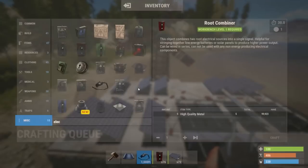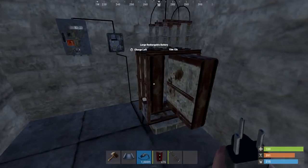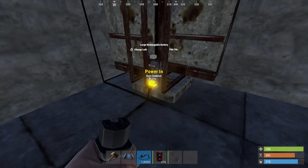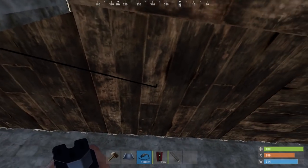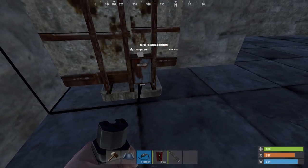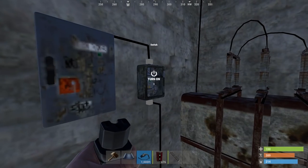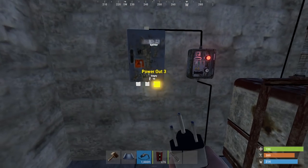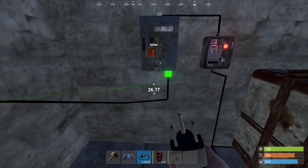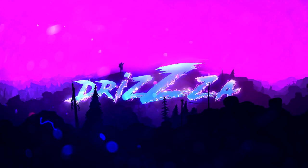You won't necessarily need as many solar panels as I have — the real key is just letting your battery charge over time and not using it immediately. After a few minutes we've got 15 minutes of charge. You'll probably only need a few solar panels or one wind turbine; let it charge for half an hour to an hour and you'll be good to go. When you're offline, turn your switch off so it charges while you're not online. With the splitter you can use the power for multiple things; if you're only using it for one thing, just use the switch and skip the splitter.